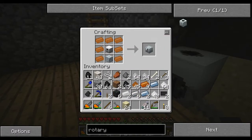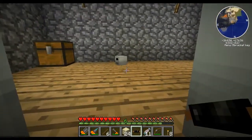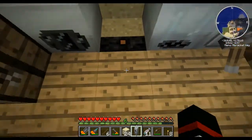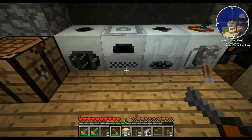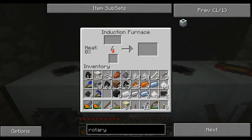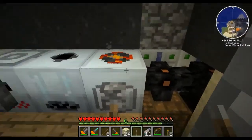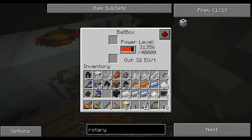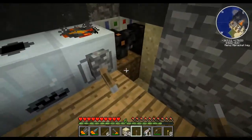There we go - one induction furnace. Now I just need to work on my inventory management. Where did that lever go? Lever on the front. Let's start warming up baby. Let's see how we're doing over here - power's draining away quite quickly now, like really fast, because that thing's still heating itself up. Hopefully once it's full... okay.